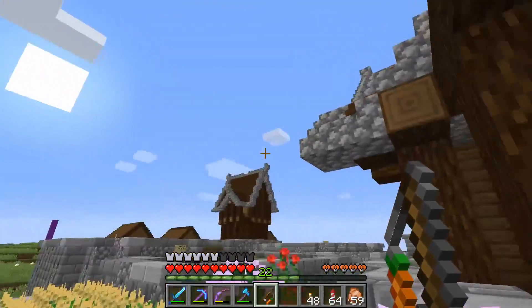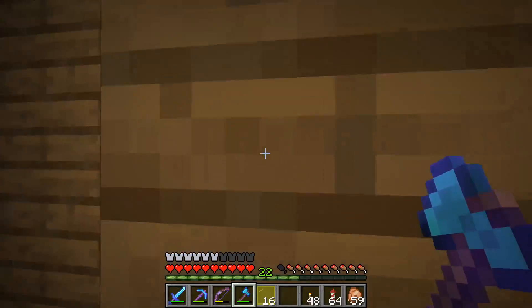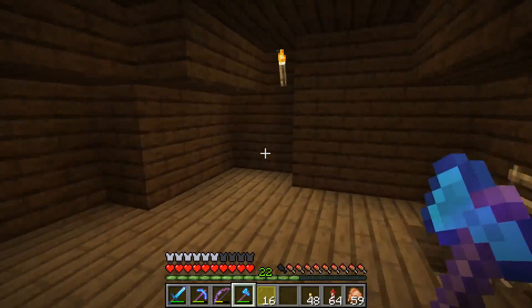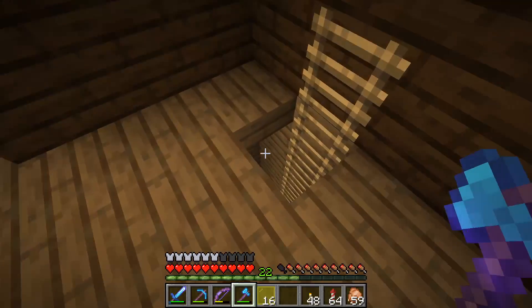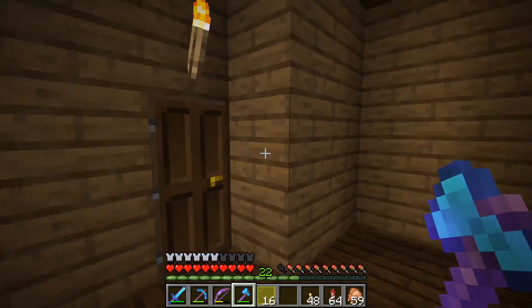I might want to try to do something that makes it look a little bit more interesting. I like it. Obviously the interior here needs some work — I brought some glass along, I want to put in a couple windows on the downstairs. The upstairs, we're not going to be popping in any windows or anything like that, but I think this just needs a little bit of work.